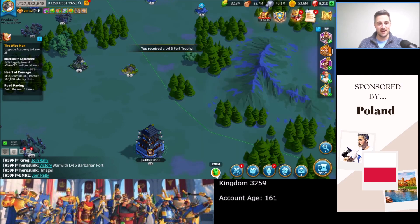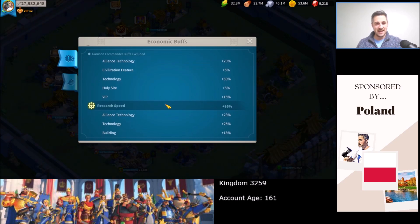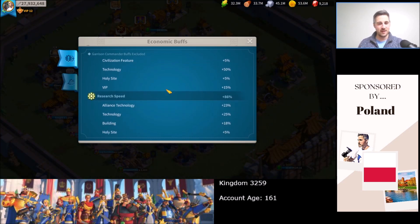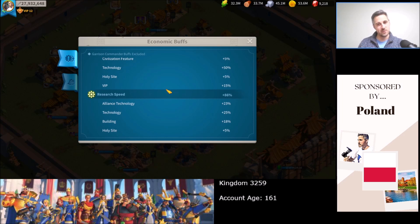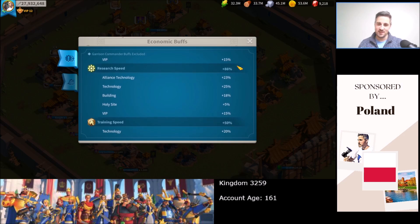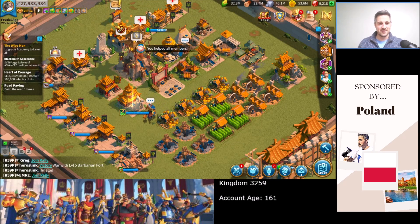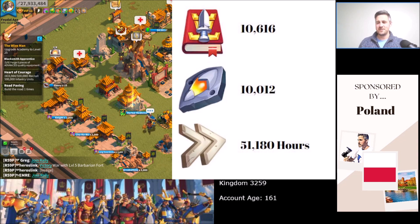So a few provisos there. I have based these calculations on the fact that I've got 86% research speed, which I've just put up to 96%, on the proviso I'll always have at least a 10% rune. It's quite conservative because with the extra 7% from level 25 academy, I will get 103%. And of course, if I get kingdom buff, scientist title, it goes up and up. So this number here is kind of the max; it'll presumably be a few thousand less.